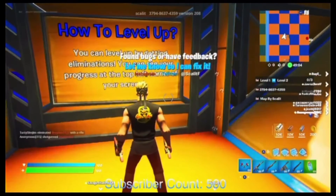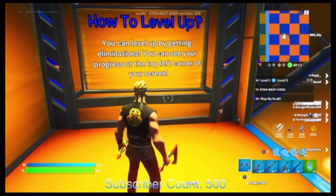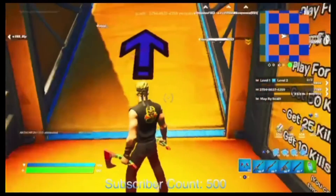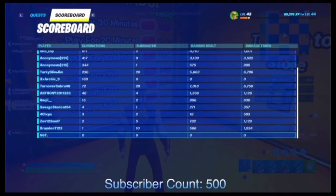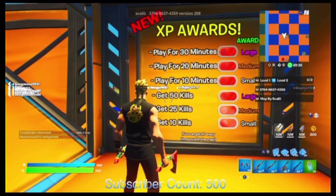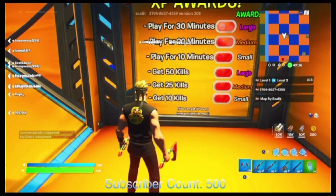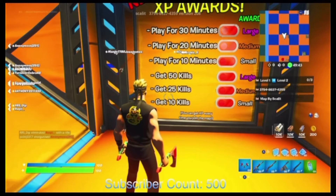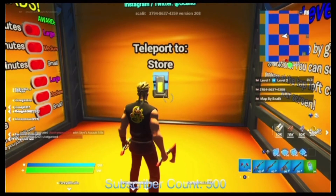When you first spawn into the game it will take you to this spot right here that says how to level up. It tells you that you can level up by getting eliminations, and you can see your progress at the top left corner of your screen. On the side here it shows new XP awards: if you play for 10 minutes you get a small XP award, 20 minutes gets you a medium one, and 30 minutes gets you a large XP award. Similarly, 10 kills gets a small XP award, 25 kills a medium, and 50 kills a large XP award.